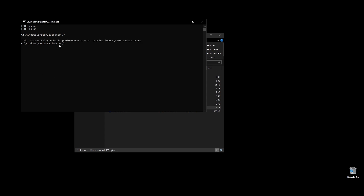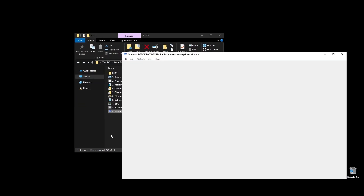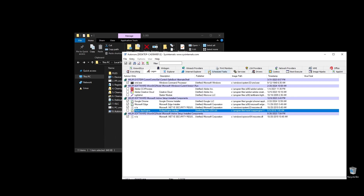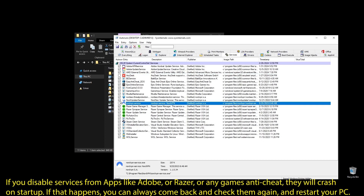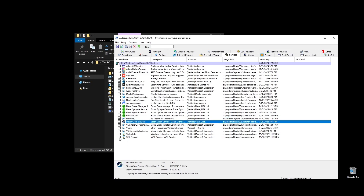Next, go ahead and run Autoruns. It will help you disable services and apps that start with your PC every time it boots. Make sure to uncheck everything that you don't need. If some software is not working properly or opening after restarting your PC, just come back here and check the related item. Once you uncheck all the unneeded services, go ahead and close Autoruns. Make sure to not disable anything related to Dual Universe.